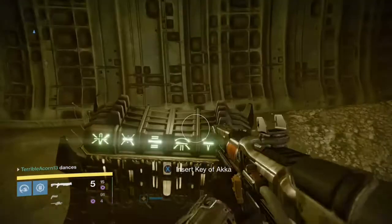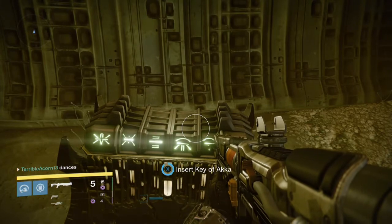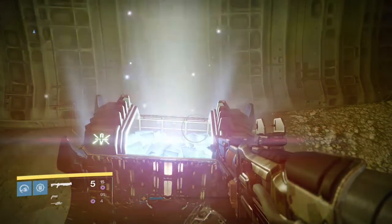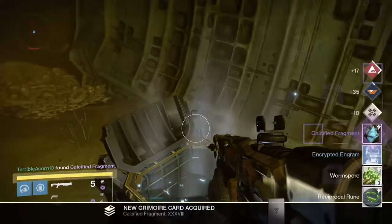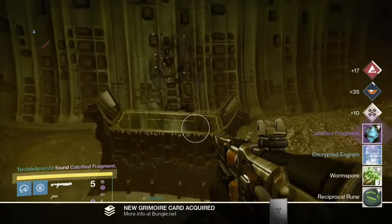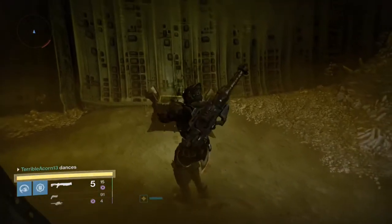So let's have a wee dance and let's see what we have inside this chest. So what does this chest give you? A fragment, an encrypted engram, some worm spore, and a ruin, plus experience on three different things.